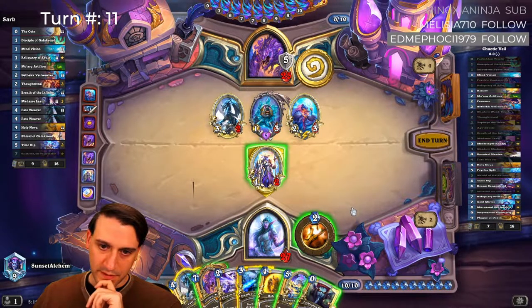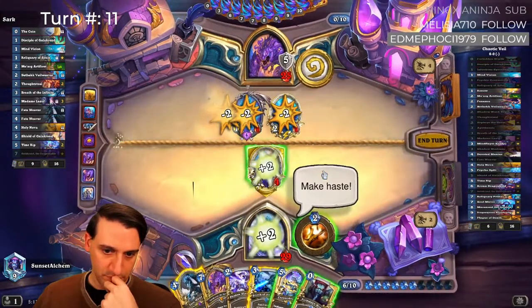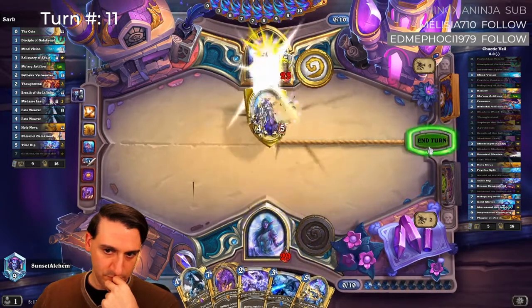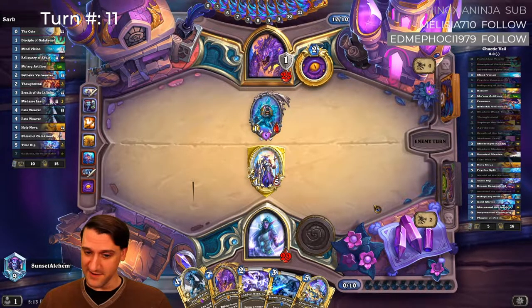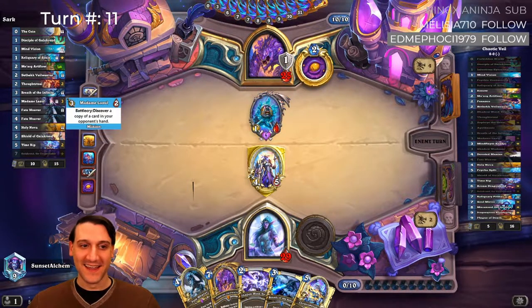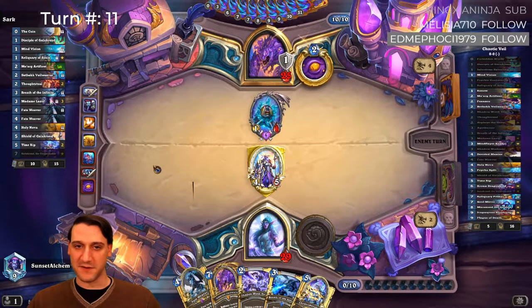Let's kill two of them. He can Galakrond again, probably. And again, and again, and again — for the number of Madame Lazules he's played. I did want to play Chrono Breaker but we didn't have quite enough mana. Getting the four or five all the way up makes it a little bit more tricky for him to deal with. He's got ten cards — he's got to play something out.